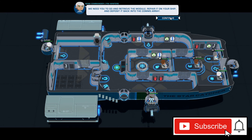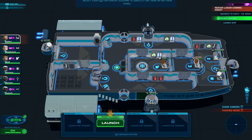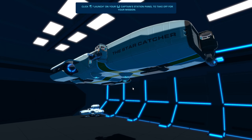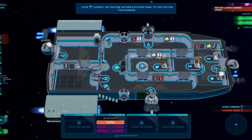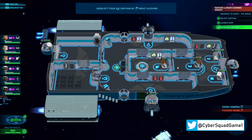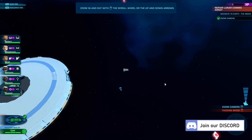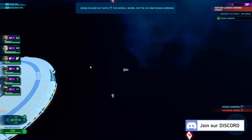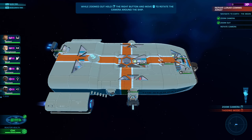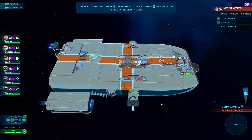So we need to go retrieve the module, repair our ship, and deposit it back in the command race. It looks like we're going to be playing a little bit of a tutorial. We're going to launch our little spaceship — we've selected the captain and launched the ship. Now we deselect the captain by clicking off it with the right mouse button, and now we're going to zoom the camera out. This is our view for selecting how we move around the map, and then we have a closer view and eventually we get up inside the vessel.